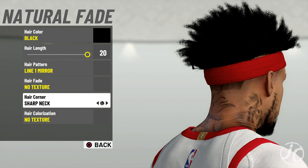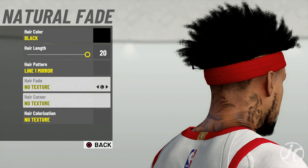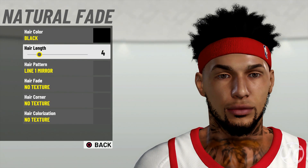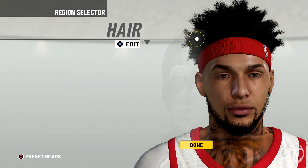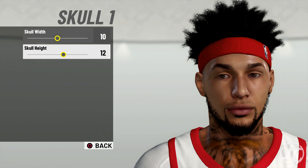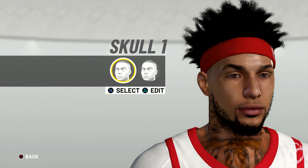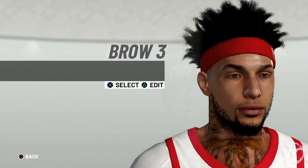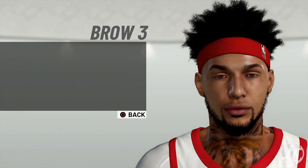It's real dope — you guys can change the texture, no texture, all that stuff. I don't know if a lot of people knew that. You can also change the height. At the regular barbershop I have the height all the way up, in black. That's the natural fade. For the skull I have skull one, and the skull width and height are shown here if you guys want to copy the exact stuff. For eyebrows, I have brow three.